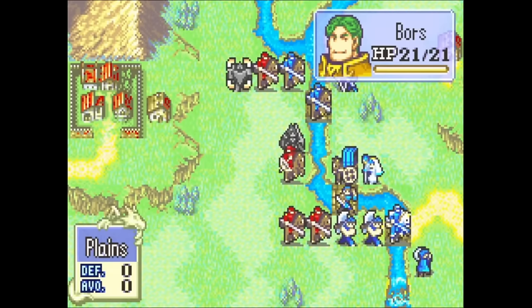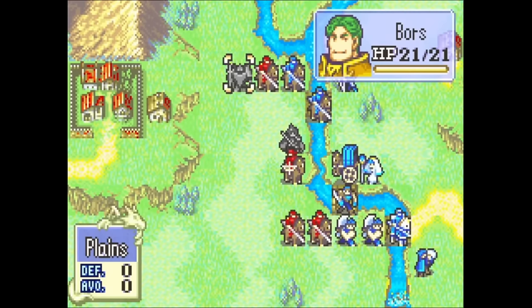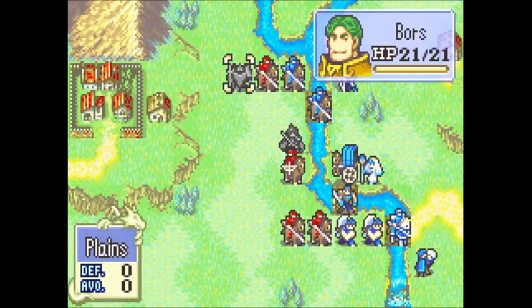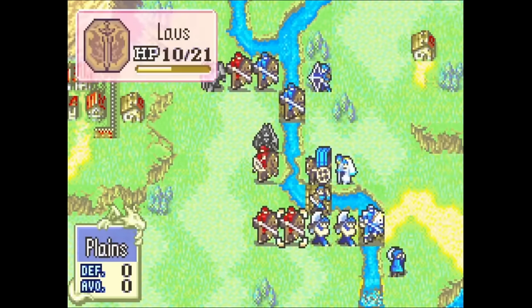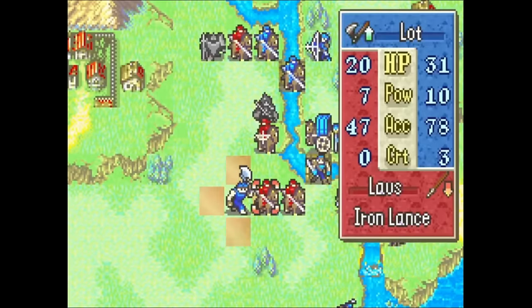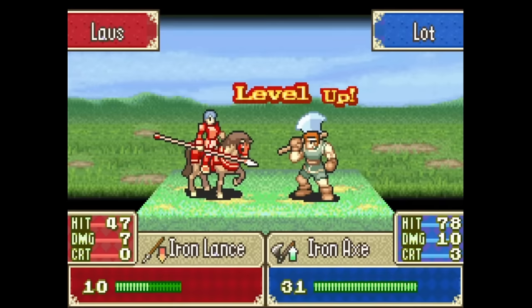After Thracia we have Fire Emblem the Binding Blade, and that is where we first see a support system that really resembles modern supports. In this game, each unit has a handful of other units they can support with, but they don't start with any support bonus by default. Instead, you build support points by having two units end their turn next to each other. Once a pair reaches 60 support points, you can view their first support conversation, and each pair has three conversations, with support rank going from C to B to A.